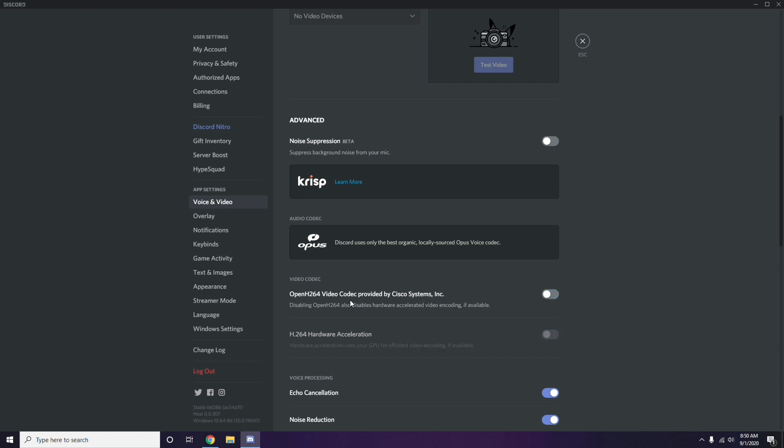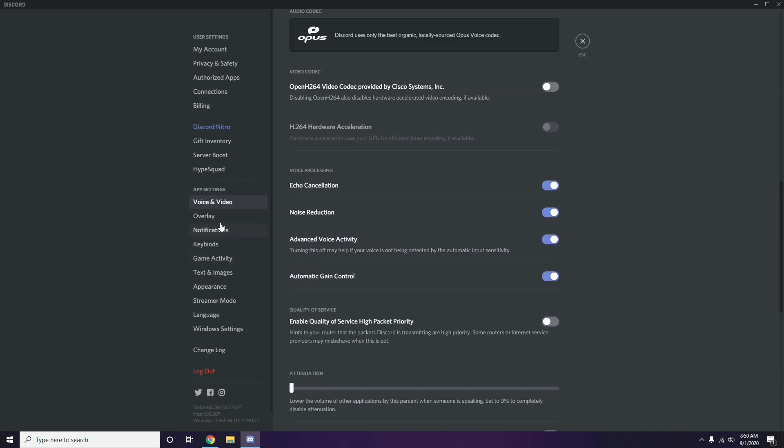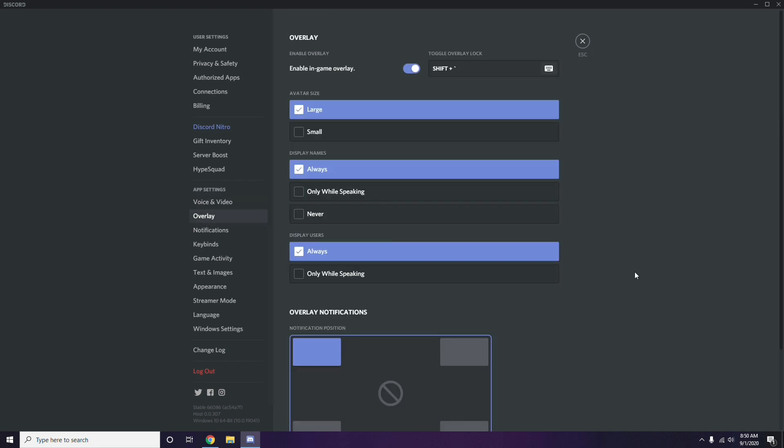Next, go to Overlay — it's listed below Voice and Video in Discord settings. Click on it and turn off the Enable In-Game Overlay option. It is already enabled in most cases by default, so you need to disable it.